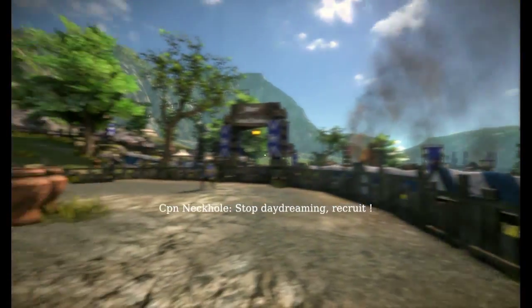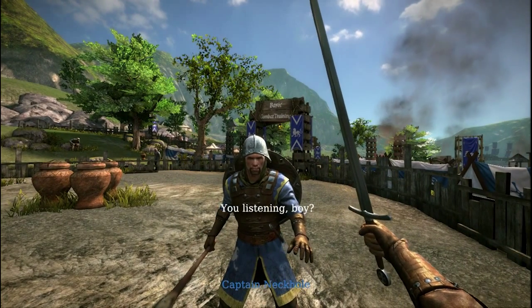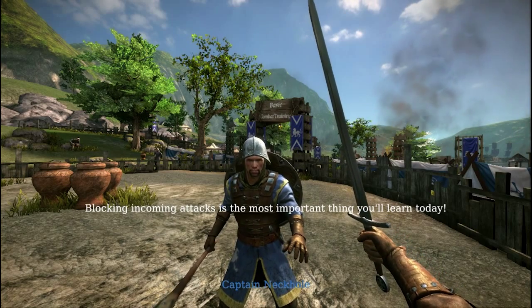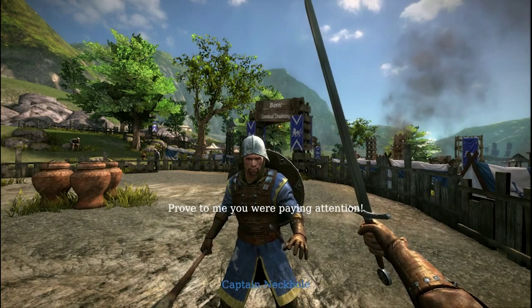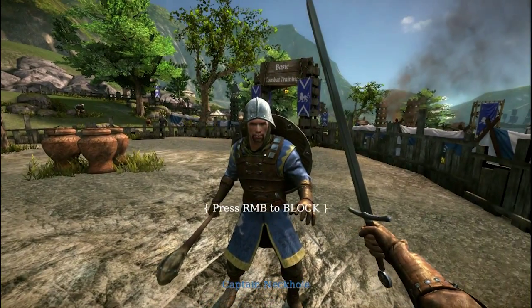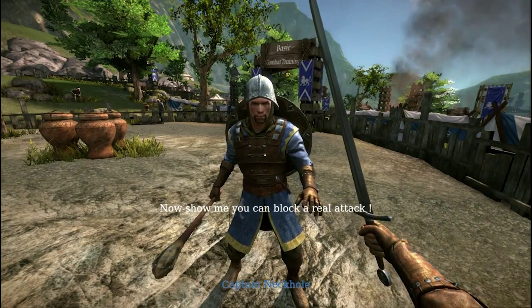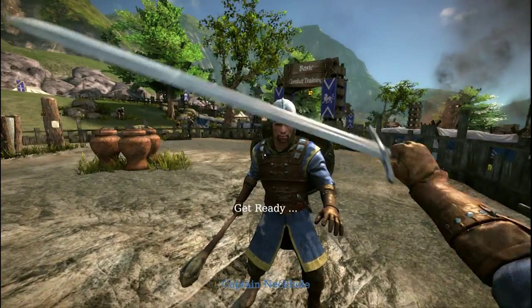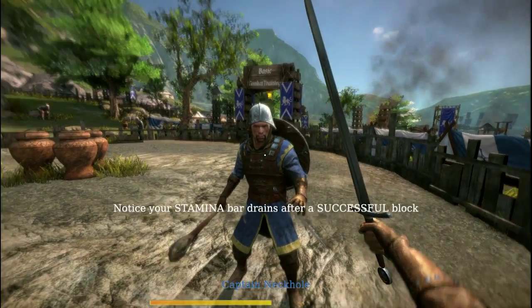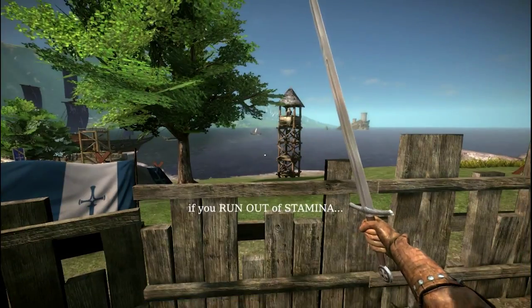Stop daydreaming recruit — okay, you listening boy? Blocking incoming attacks is the most important thing you'll learn today. Quality voice acting right there. Press right mouse button to block. Good, now show me you can block a real attack. Get ready — good. Notice your stamina bar drains after a successful block.